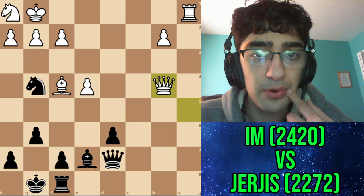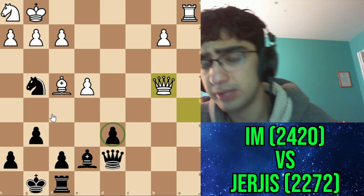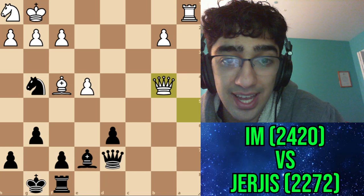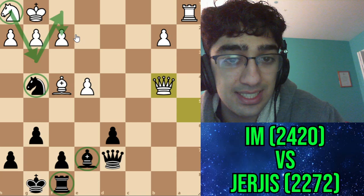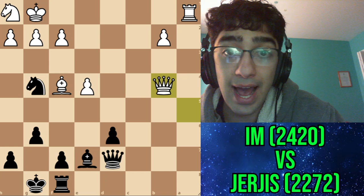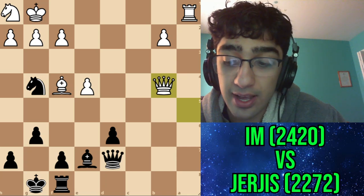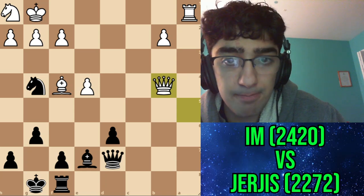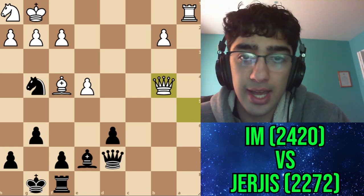When evaluating this position, first we look at material - white is up a healthy pawn. Next, pawn structure - white's is better, and this d6 pawn is backwards. But the most important thing is piece activity. Black has pretty much all pieces active, while this knight on h1 needs at least two to three moves to start doing something. As black, it is absolutely imperative that you maintain your initiative - and that is something I did not do. At this point in the game, I actually just gave up.